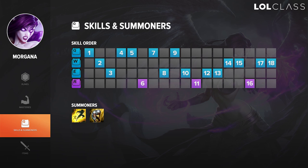In terms of what you max: you max Q first, E second, W third. I personally think that Exhaust is really, really strong, so normally I would go Flash-Exhaust unless there is no reason to go Exhaust, in which case I would go Ignite.